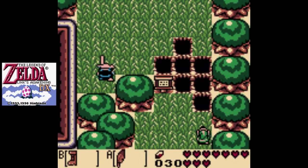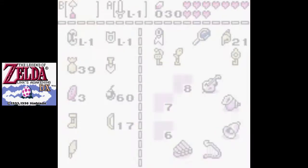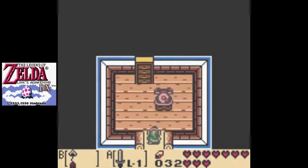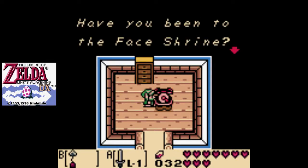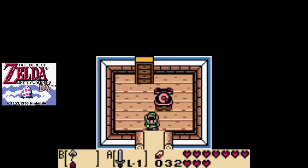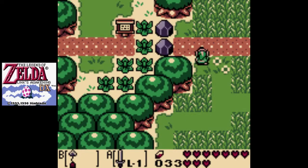Sorry about that flickering — don't know if it was the emulator or what. Anyway, let's see what Ulrira has to say next. Ulrira here. Have you been to the Face Shrine? It is north of Animal Village. That is a very interesting ruin. So, Face Shrine should be next on our list. First, though, there is something to check out down on the beach — Toronbo Shores.